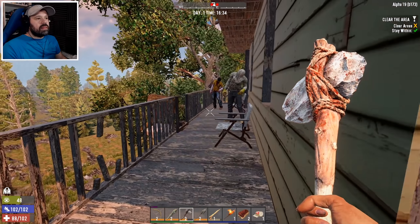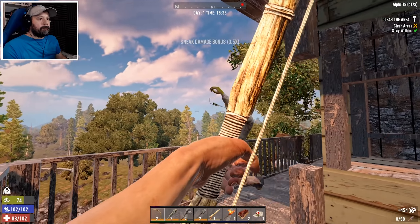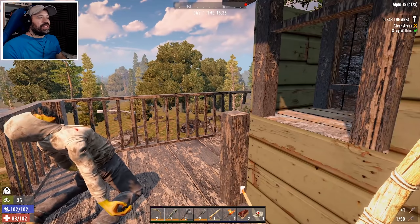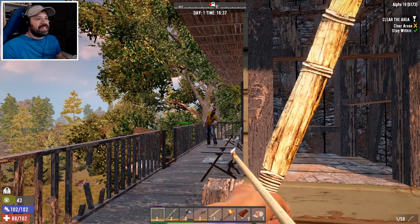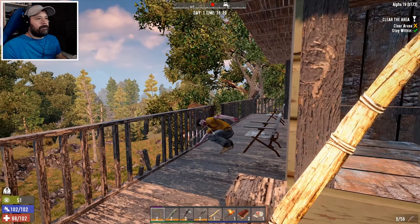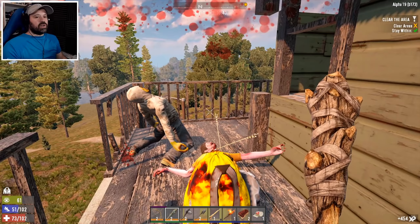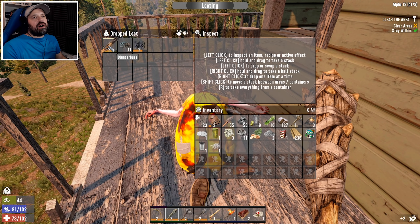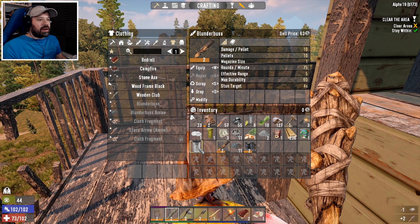Even without the strength build, having that one point in strength for Sexy Rexy is actually not bad. Going to put a point straight into Daring Adventurer - you get an additional quest reward choice and quest rewards are five percent more Dukes. That is really important. Found a level two item in a truck - might try that instead of the stone hammer, since now is the time to experiment.